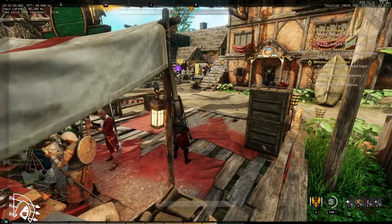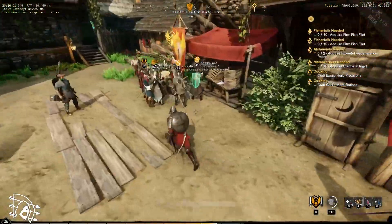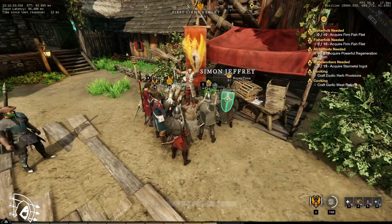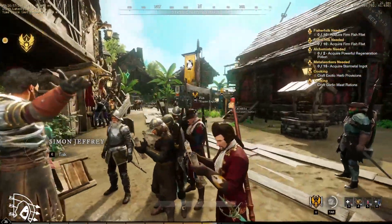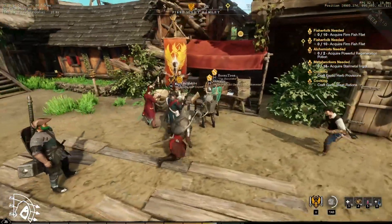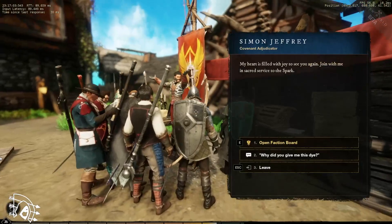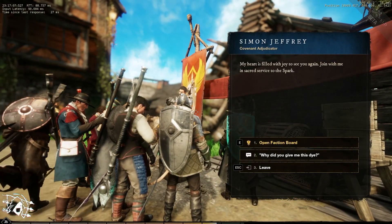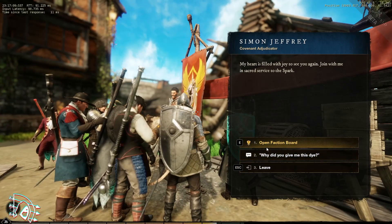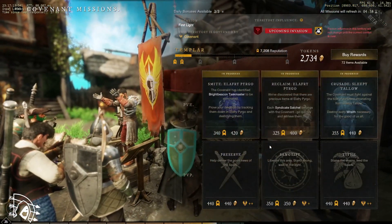You can go to your faction leader — for us that's the Covenant, which is around the corner. There is a faction representative in each town, regardless of who runs the town. This is the faction leader for the Covenant — usually the Covenant is in a church because that's sort of the theme of the faction.